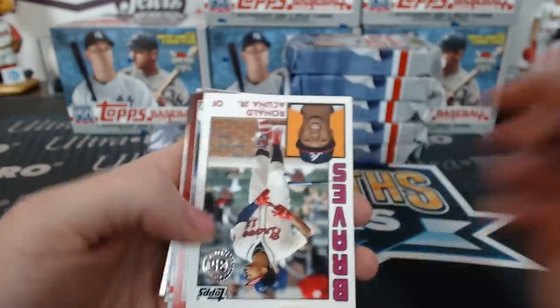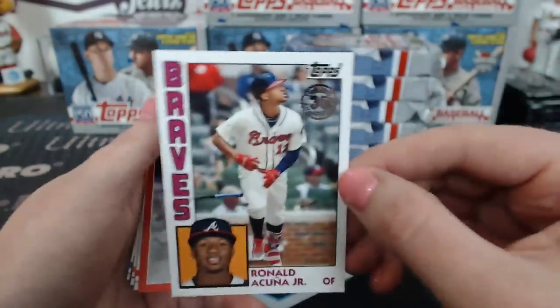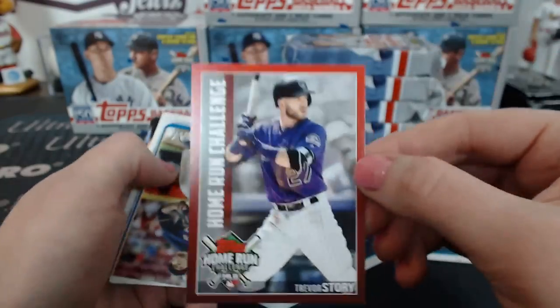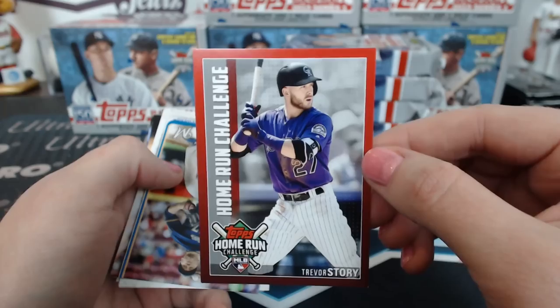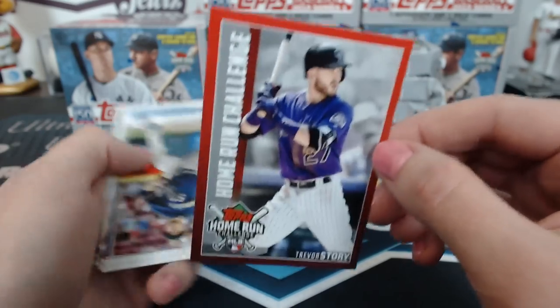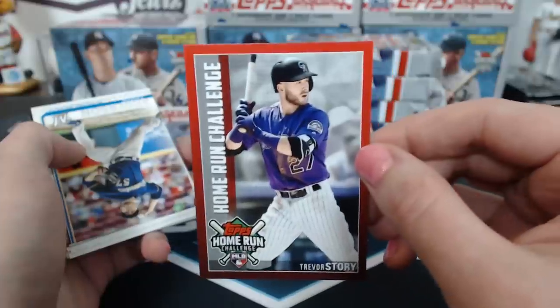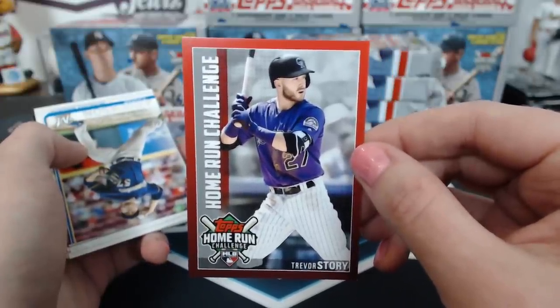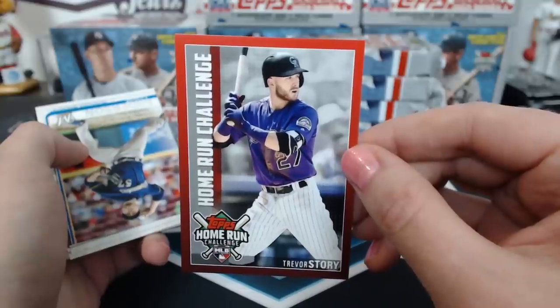Like I always do, I'm going to go through the first one so we can kind of see what the different types of inserts are, and then I'll go quicker later. There's a Home Run Challenge — they're doing it again. Trevor Story — don't forget to put yours in before it's too late. We pulled those out of packs all year, had a big stack of Home Run Challenge cards, and realized there were three days left in the season and had to put them all in at the last minute.